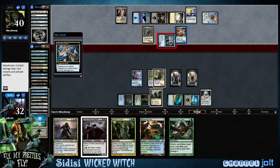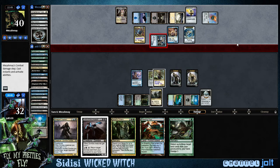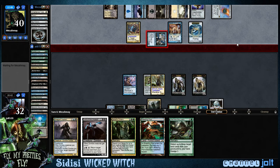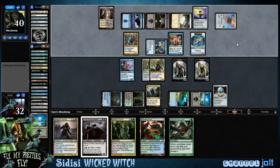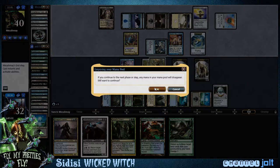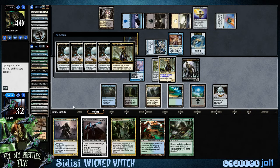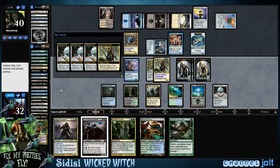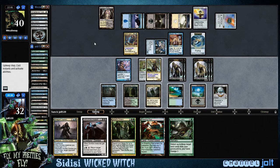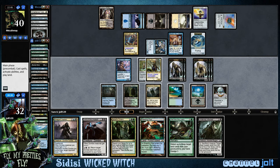His Sphinx, whenever it deals damage, you may put a Thopter. We are at 32 life though, and hopefully we'll get a bunch more Mesmeric Orb triggers. We're going to tap just for blue and let that empty out so we'll get an extra Mesmeric Orb trigger. Hit some zombie action — let's yield to that too. Beautiful. We don't have a Dredge card in there.